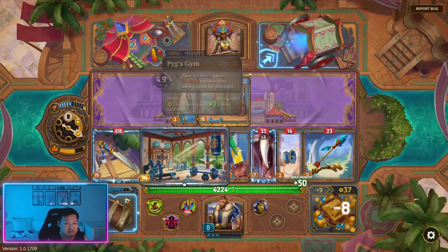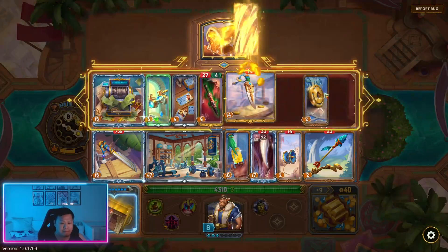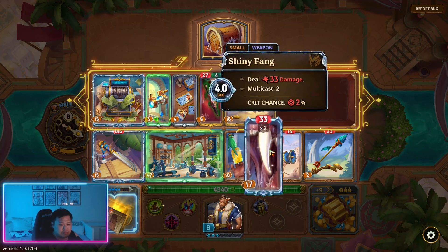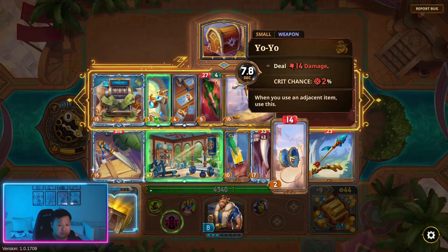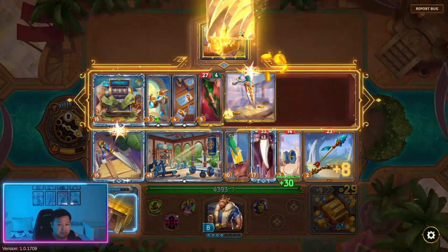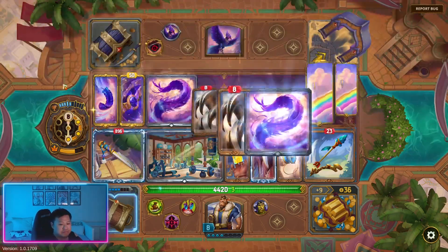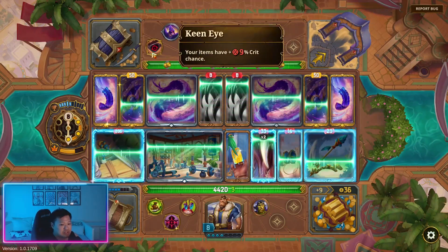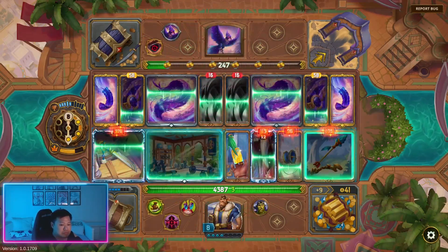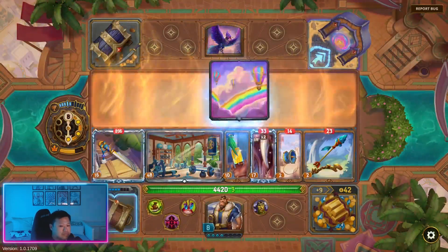We got spare change. This guy has more cooldown reduction from this — the feather is going to be really strong. Otherwise Keen Eye will help us get more crit chance. We got this instead, which is fine.